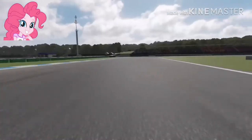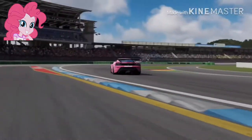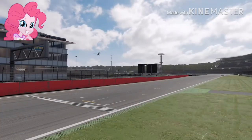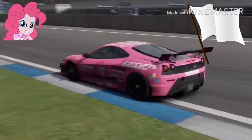Into the final chicane, turns 13 and 14. Now she's entering turn 15, about to enter turn 16. She exits turn 16 and she's about to enter the final lap — the white flag is now raised, indicating the final lap.